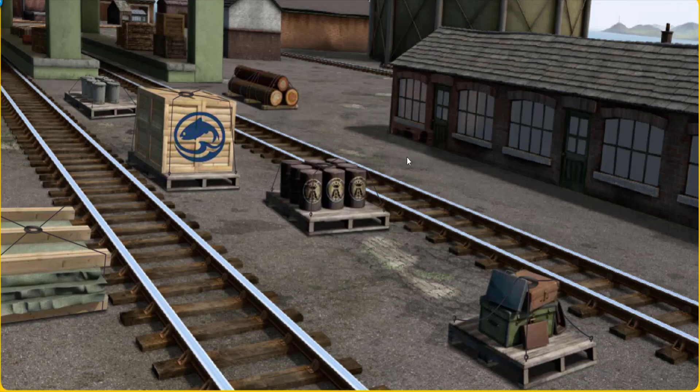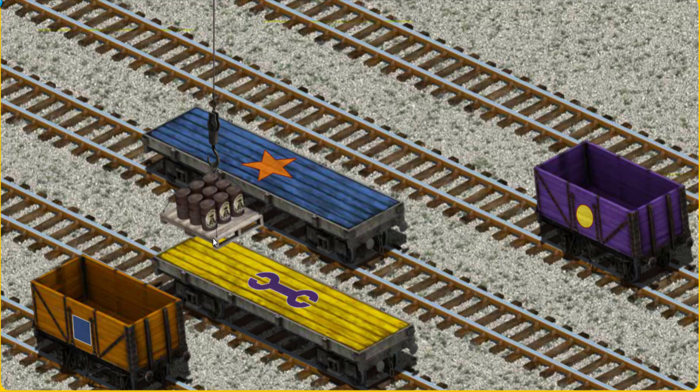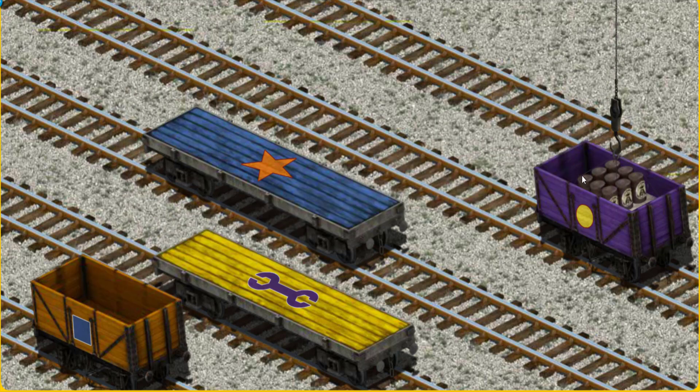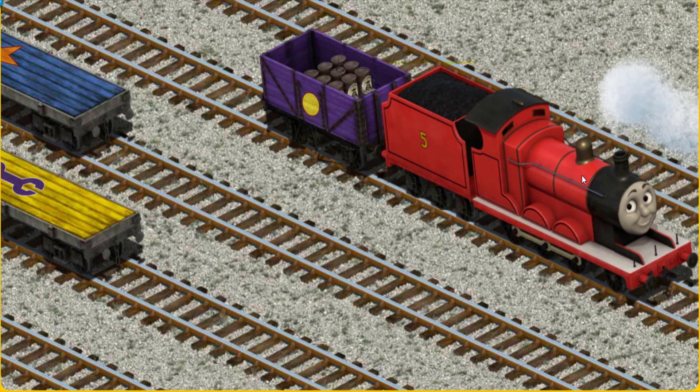It's a busy day at Brendam Docks. Thomas and his friends have many deliveries to make. James must deliver the oil drums to the diesel works. Show Cranky where the oil drums are. Pick another one — we're looking for a different one. Show Cranky — you've found them! Let's lift and load. Now the cargo must be loaded. Help Cranky find the purple cargo car with a yellow circle. There you go.